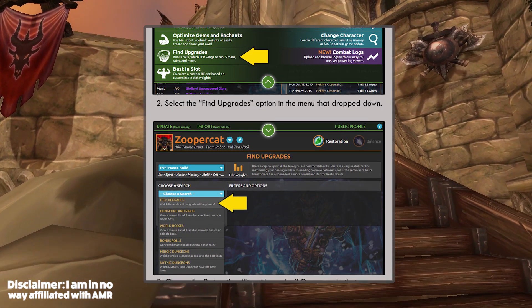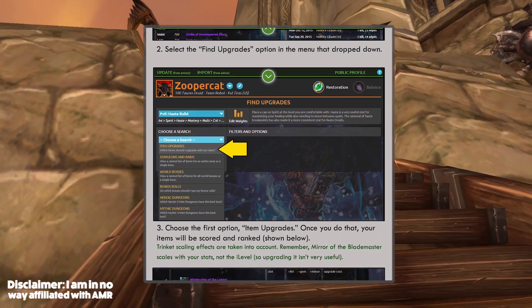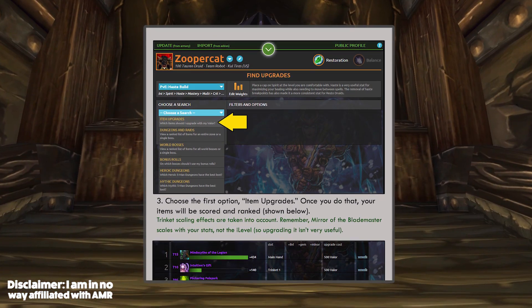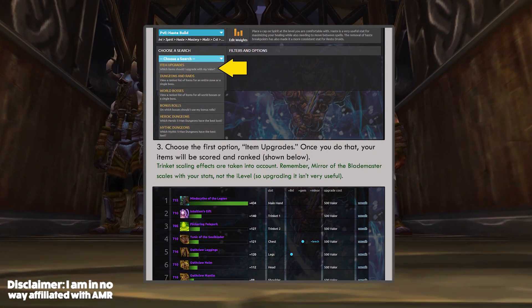It's also worth your while to do a random heroic dungeon every day for 100 valor points. Additionally, the bonus weekends or bonus events that happen will give you 500 valor points — save the pet battle one, which won't. So they are totally worth doing.